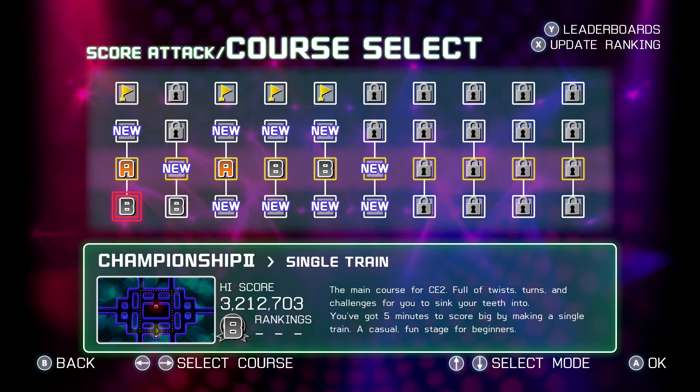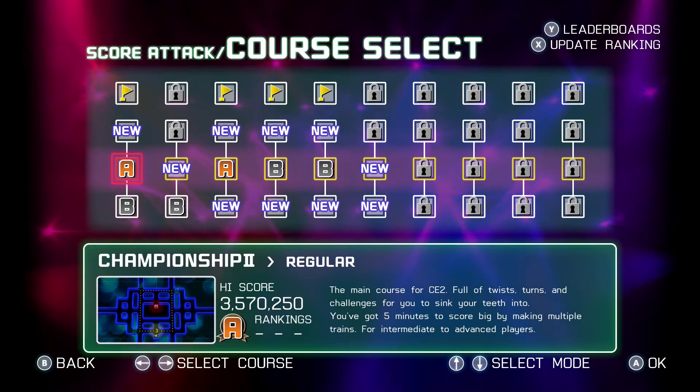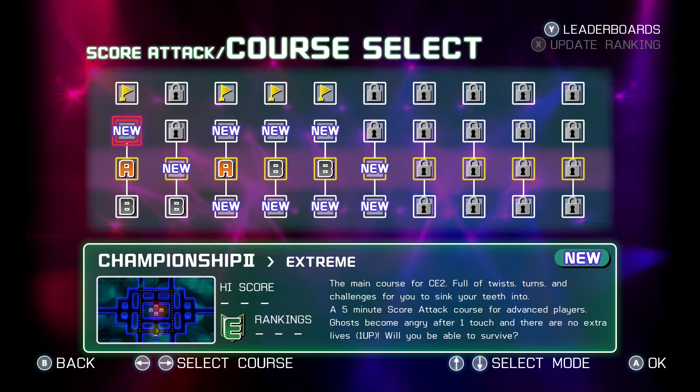Score attack - the main meat of the mode is basically two modes: score attack and adventure. In score attack, single chain means just one ghost, regular means four ghosts, and extreme is extreme - ghosts become very angry after just one touch. In this game you can touch a ghost up to three times, but in extreme you can only touch one once. They become angry right after that, and if you touch it while they're angry, you're dead.